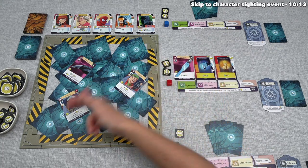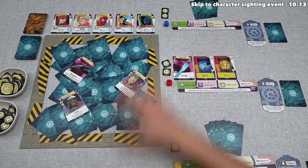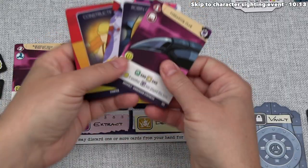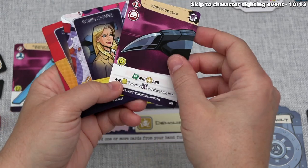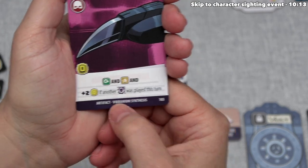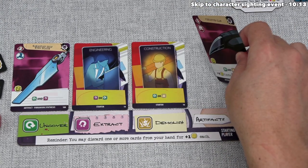We finished that uncover action, and of course this Wakandan Ship Wing Blade also lets us do an extract action. That means we can select one of these face-up cards and bring it into our hand. I think we'll go with this Vibranium Claw right here. That has gone into our hand, and let's play it immediately — it does not have an influence cost, and down below it says we can do an uncover action and a demolition action, and we'll gain two influence if another Vibranium Synthesis card was played this turn. We did indeed play another one of those, so that's going to be a really good play for us.